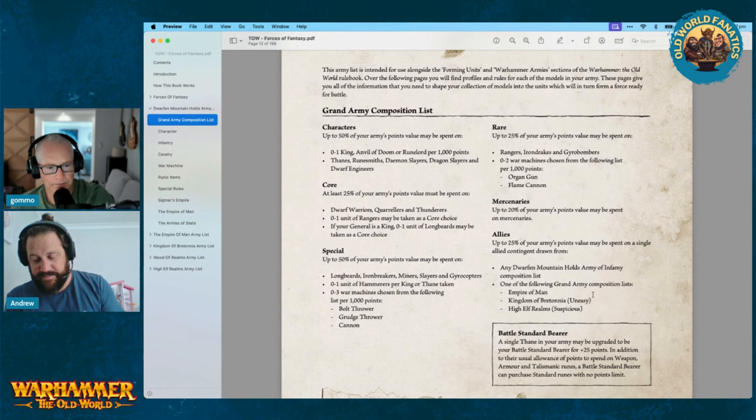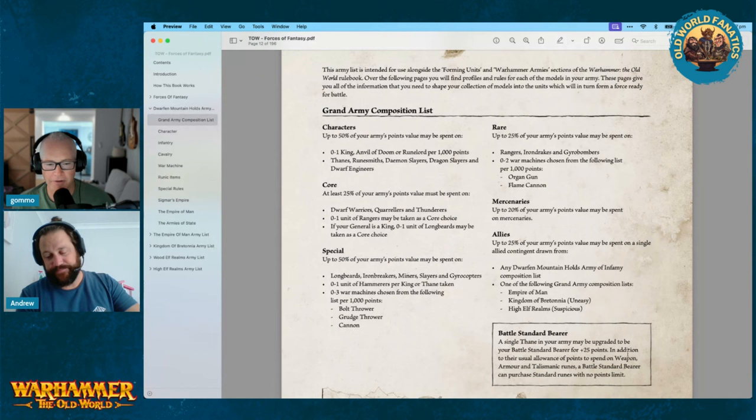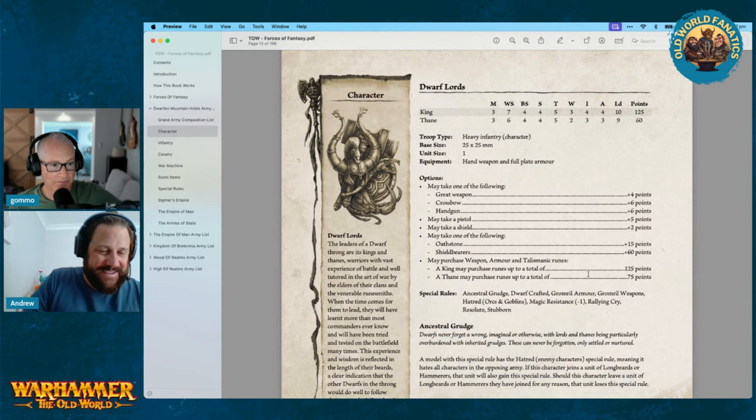BSB — upgradeable for 25 points. In addition to their usual allowance of points for weapons, armor, and talismans, the BSB can purchase standard runes with no point limits. So you can get a master rune with two others — that's pretty cool. Put him in a Hammerer unit, never accept a challenge, and you never have to worry about being sniped.